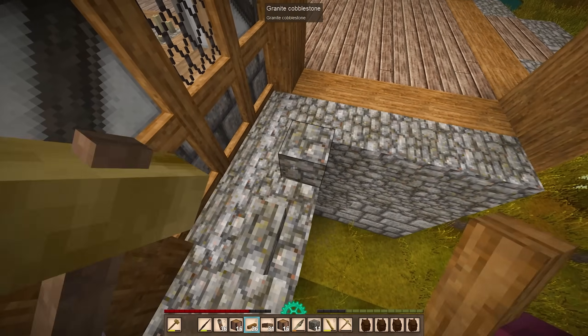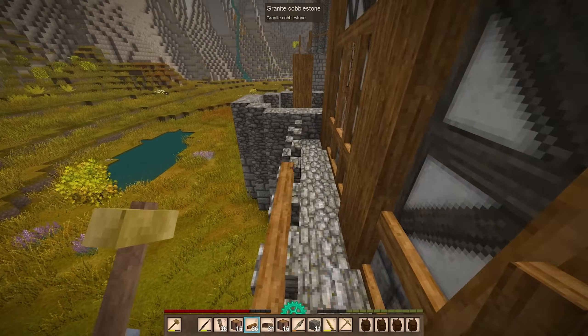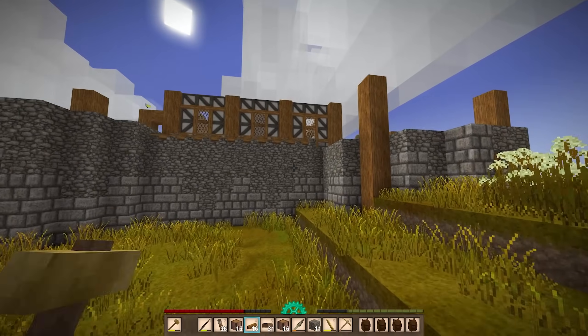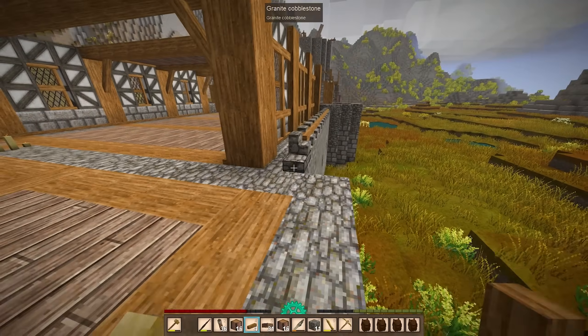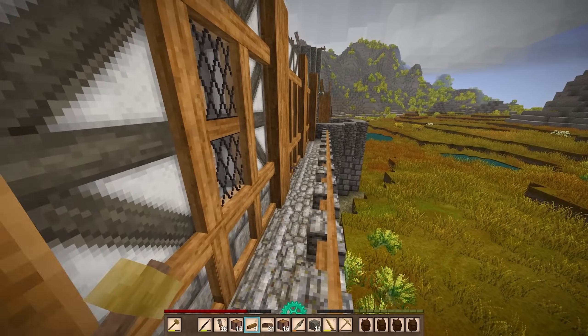I'm going to try running a support beam across this turret to give it a little more color and make it look a little more interesting — make it stand out against the wall. Okay, I like it. Do the same thing on the other side. This side's a bit longer, so we should get a better look at it here. Yeah, this'll work. I like it.